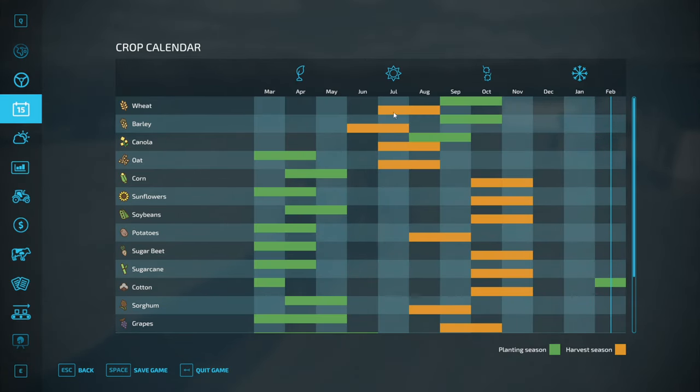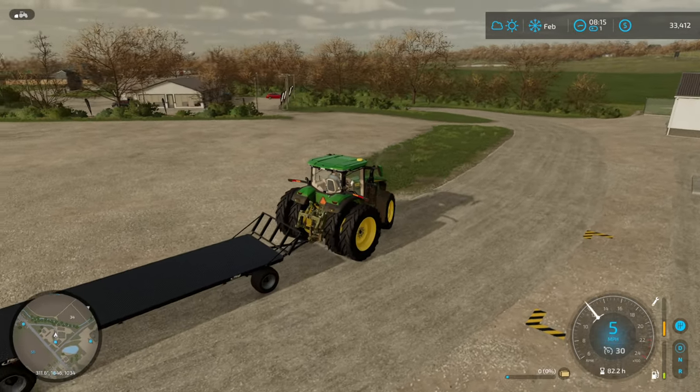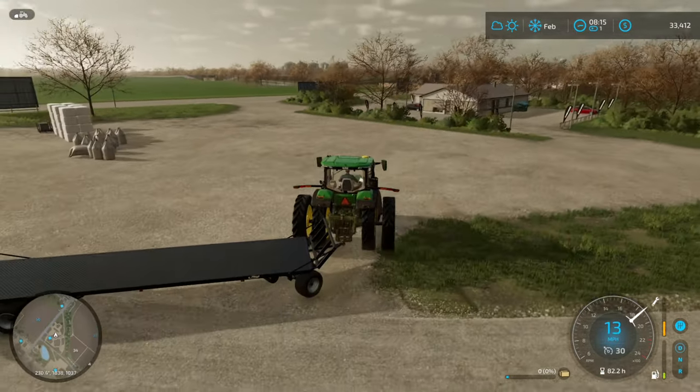Once we've got the animals taken care of everyone we're probably just going to skip ahead. Let's see - probably the wheat harvest next, or canola. I assume the wheat comes first. Actually wheat and canola are both in July - the same month - so that'll probably be the next step and we'll move on to the harvesting.